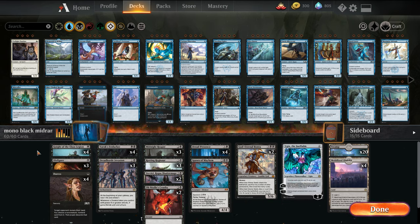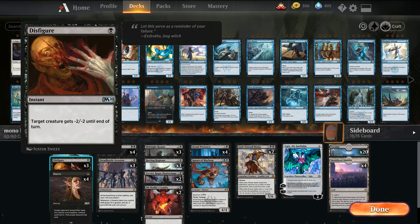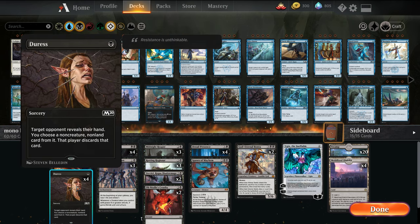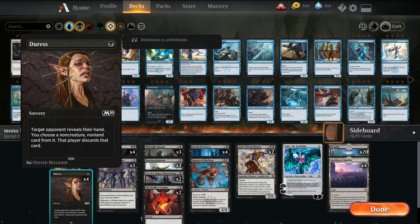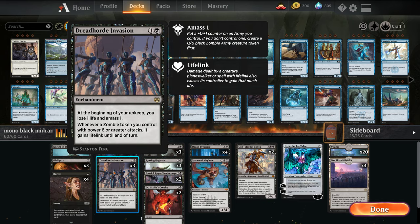In the 1-drop slot we have Knight of Ebon Legion, a very powerful 1-drop that scales into the late game — it can trade up, which is nice. We have Disfigure as early removal, but also just for our creatures to trade through. Duress is basically a Thoughtseize effect — we're able to tear apart the opponent's hand and get rid of board wipes if need be. Yarrick's Fenlurker is another way to force our opponent to exile cards from their hand, and if we draw it late game we can sink mana into it for a bigger threat. Dreadhorde Invasion creates a steady supply of creatures that can attack.